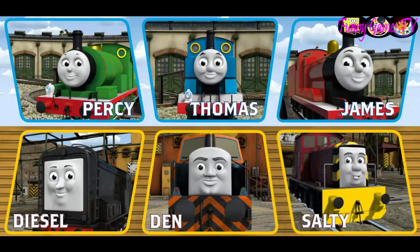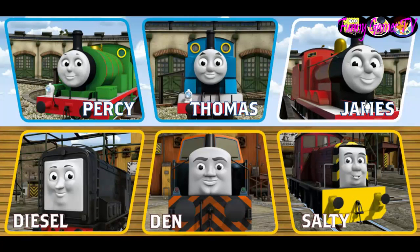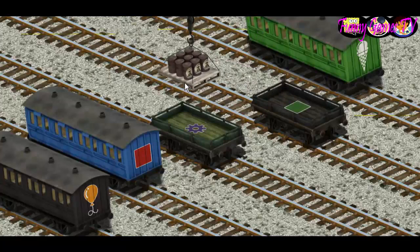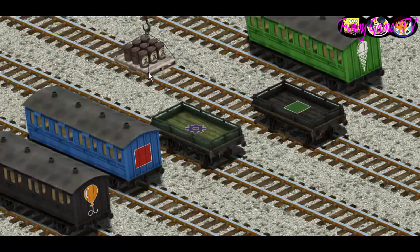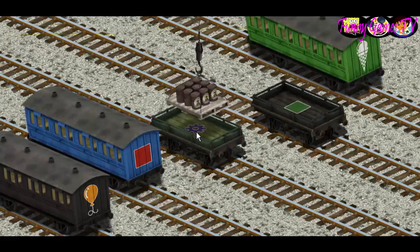It's a busy day at Brendam Docks. Thomas and his friends have many deliveries to make. Choose who will make the next delivery: Salty, Den, Diesel, Percy, Thomas, James, Salty. Salty must deliver the oil drums to the diesel works. Help Cranky find the oil drums. You found them. Let's lift and load. Now the cargo must be loaded. Show Cranky where the green flatbed with the picture of a purple gear is. You found it.